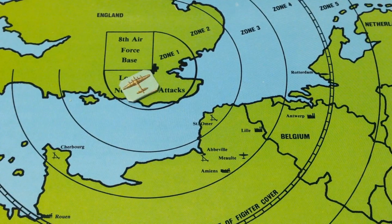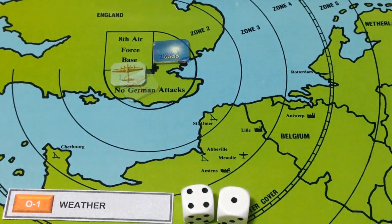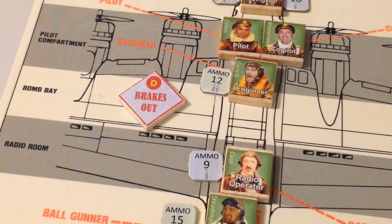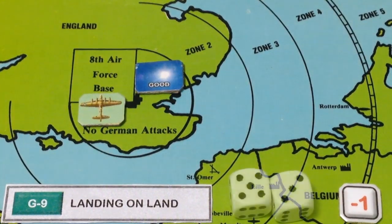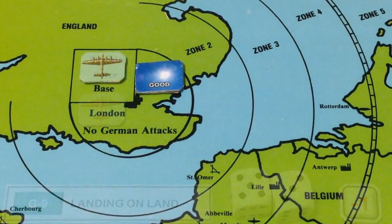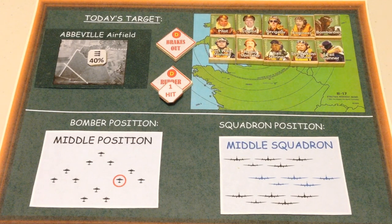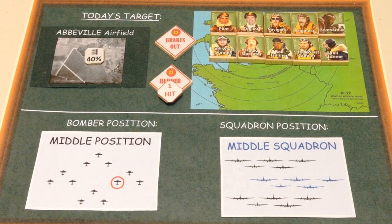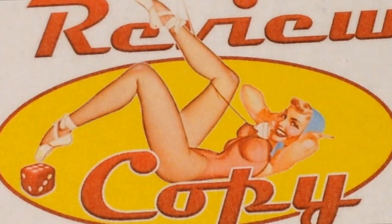Our bomber continues and enters Zone 1. The weather is also good. Having damaged its brakes, the crew prepares for landing. The landing is successful and our bomber and crew return safely home. Our bomber and crew came very close to destruction in this mission, but they succeeded — dropping 40% of bombs on target. Sergeant Stedman had his first kill, and the result of the mission was a victory, the second for the review copy in B-17: Queen of the Skies.